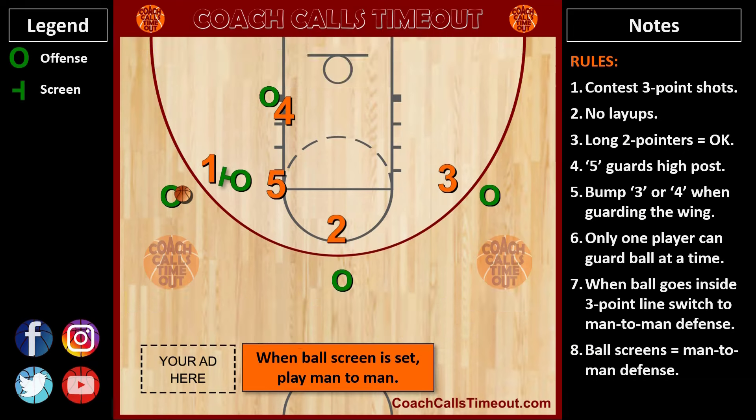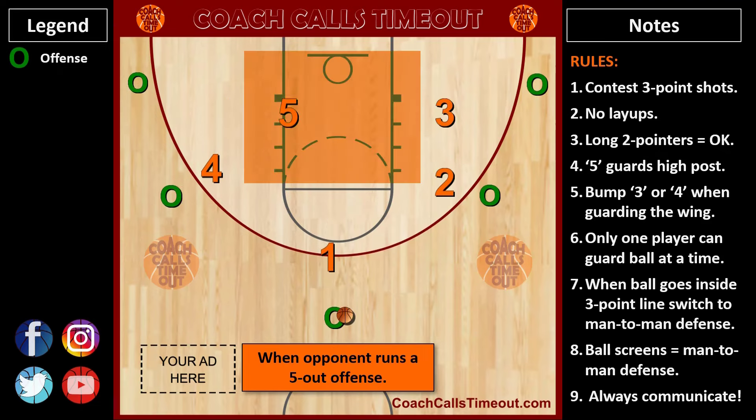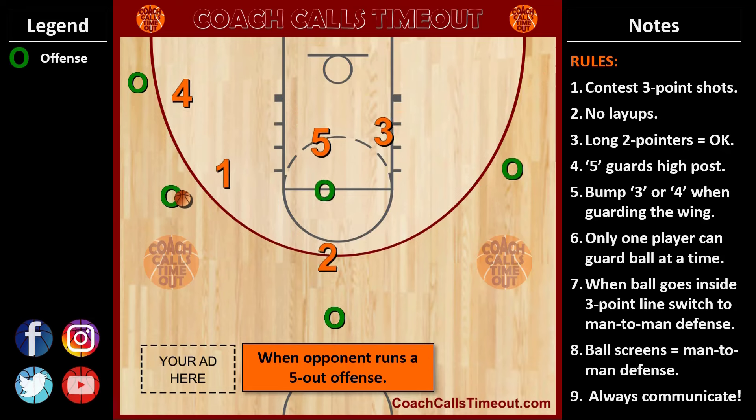This defense will not work if your players are not communicating with each other. Against a 5-out offense, the 5 will stay in the middle to protect the rim and guard middle flashers, but they also have to shade toward the 5th perimeter player when all offensive players are on the perimeter. This results in more rotations for the other 4 defenders, and communication again is a must.